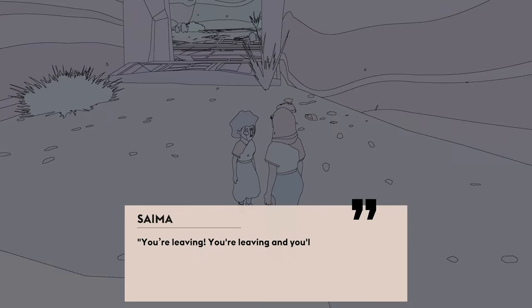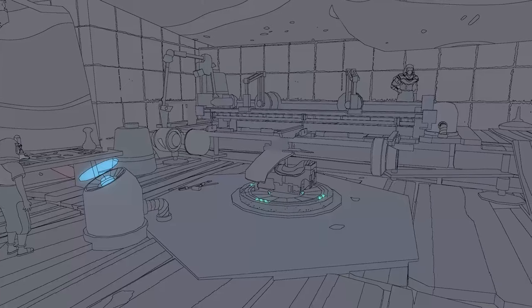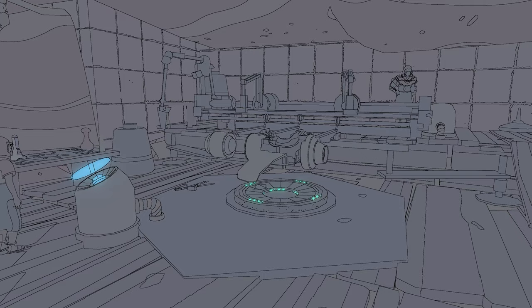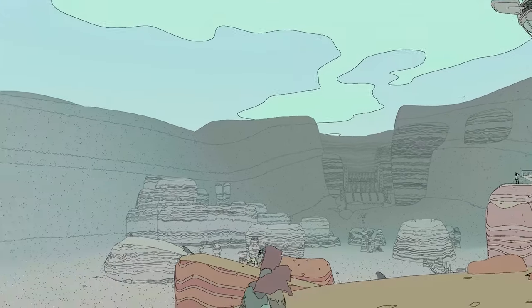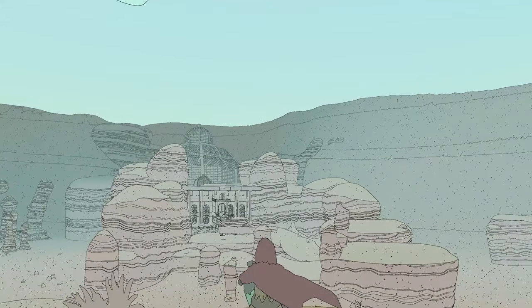Bring the beetles back to the kid and get your bike part. Now head back to the machinist and get building, joining together with the bike and becoming one. You'll even learn the bike's name, but I'll leave that for you to find out.